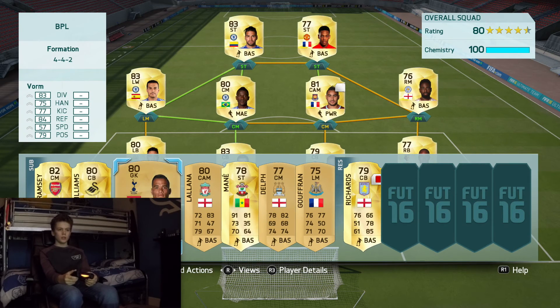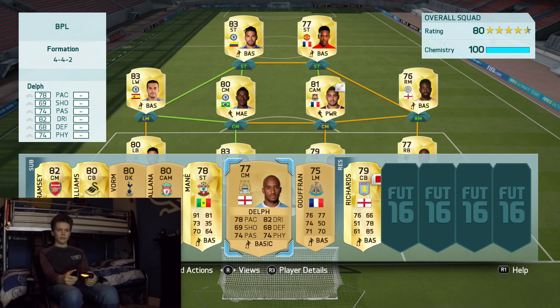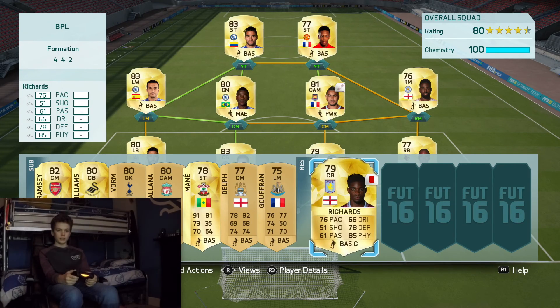On the bench we have Ramsey, Willems, Vaughan, Lana, Manet, Delph, Johan, Fran, and Richards — who has a red card and gets sent off all the time.